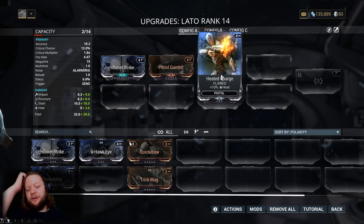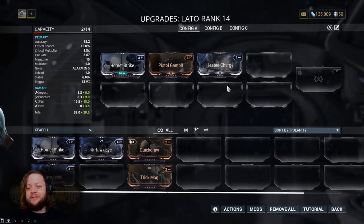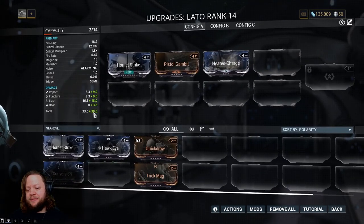Heat damage helps peel back armor a little and does burn enemies when you get a proc. Our status chance is only about six percent so we won't get many procs, but it still adds a little bit of extra damage, so we'll go with that.